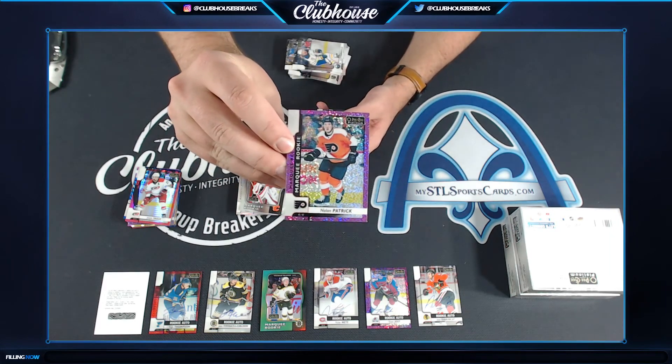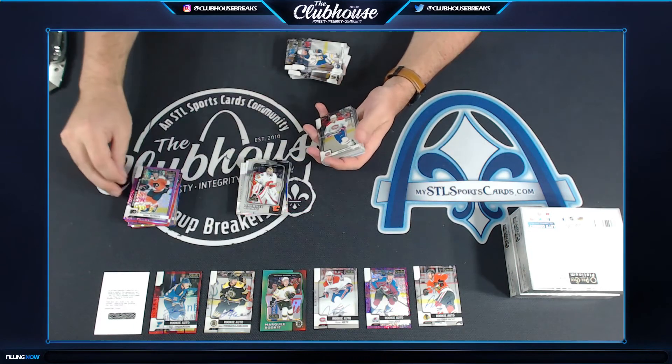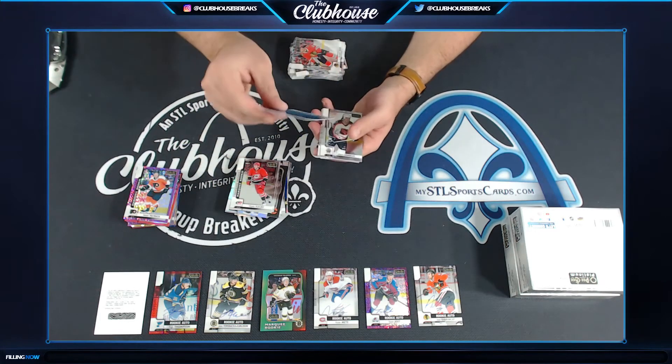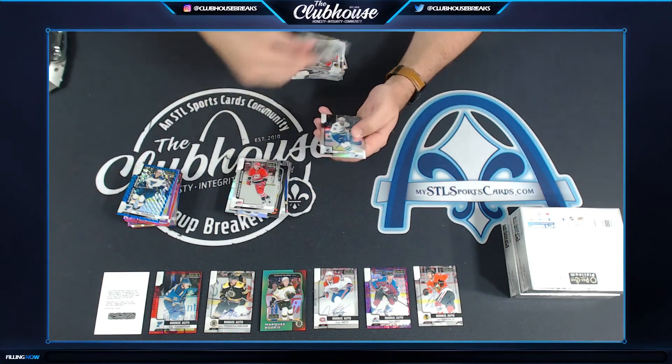Nolan Patrick for Philly. Marky Violet. Tage Thompson, Blue, numbered to 99 for the Blues. Good color.